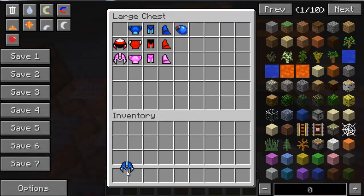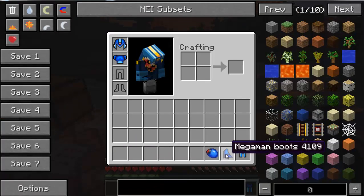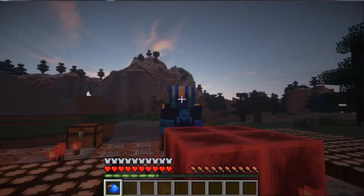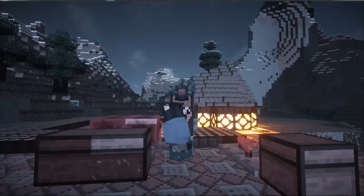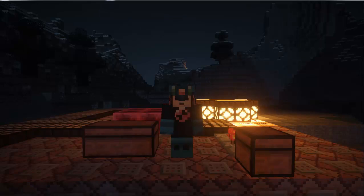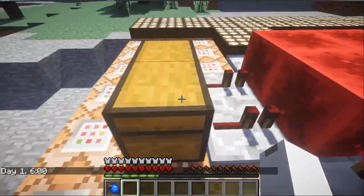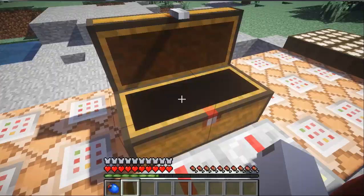The first thing we're going to take a look at is the armors, and the first one is the Mega Man set. If you hold the blaster in your hand — look at the armor, it looks amazing! You look just like Mega Man, and they even have a cool 3D model for the blaster. That is the Mega Man set, and what it adds is 24 protection, as you can see, with full armor and enchant 35.